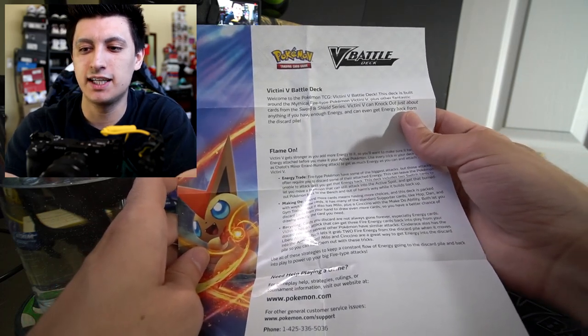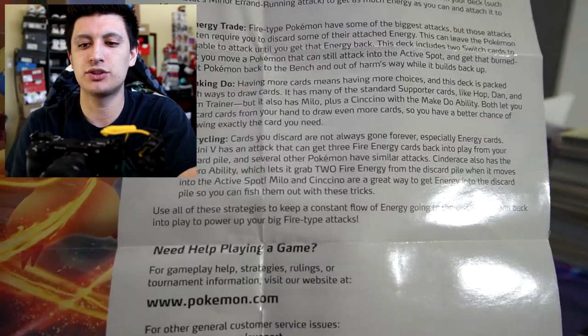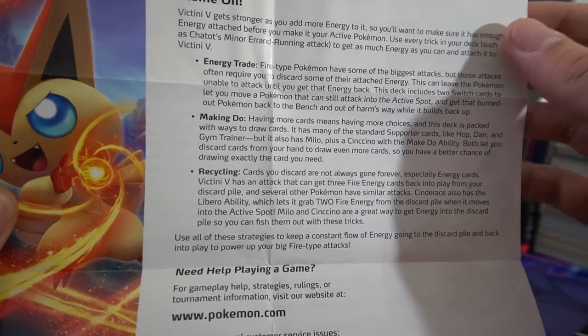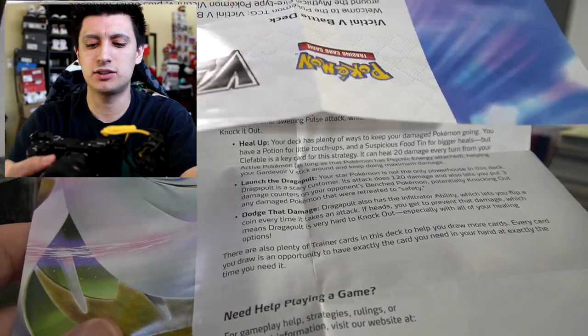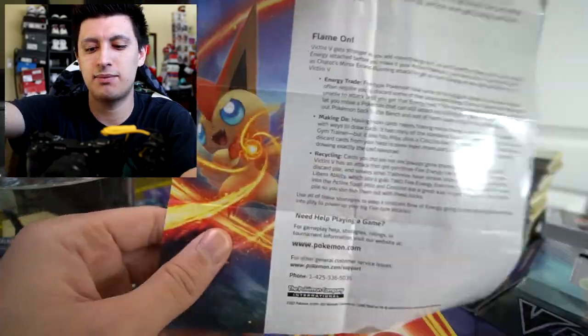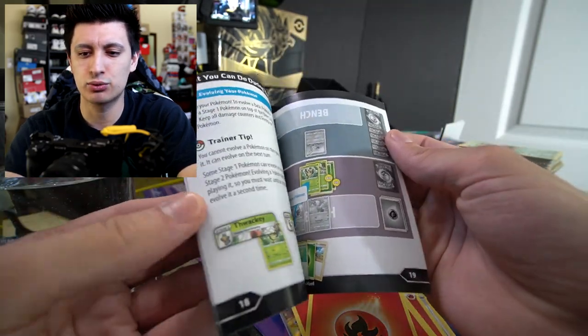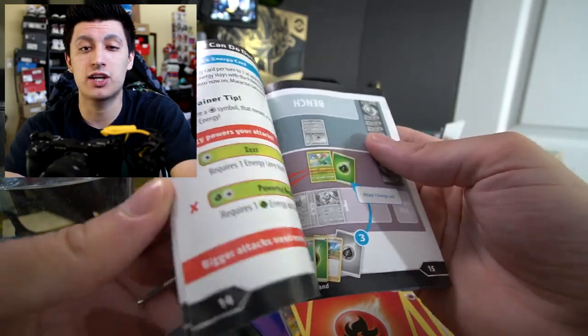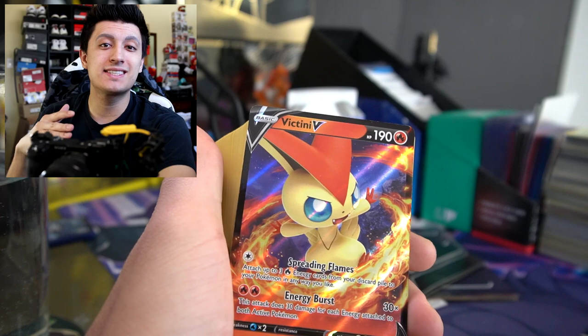There's a paper that says 'Welcome to the Pokémon TCG Victini V Battle Deck — built around the mythical Fire-type Pokémon Victini V plus other fantastic cards from the Sword and Shield series.' It outlines strategies and on the back mentions the Gardevoir V Battle Deck — both boxes include this same printed insert. A quick-start rules booklet is also included for learning with friends or family. Honestly, the best way to learn is to play the online game, which is free and guides you through turn order.